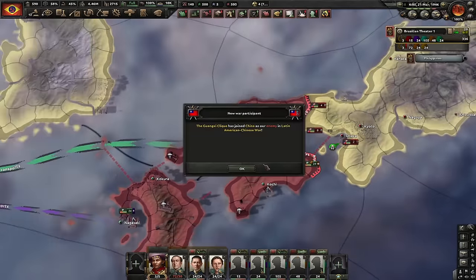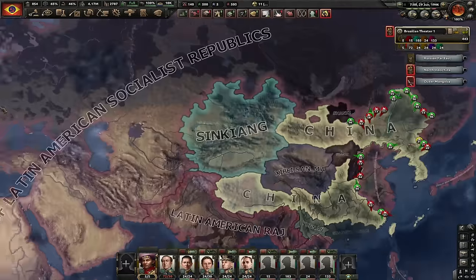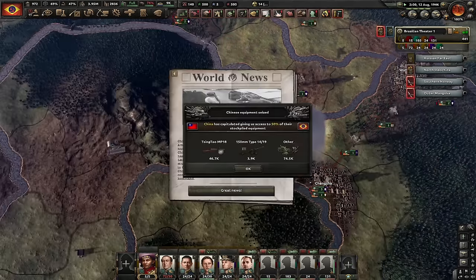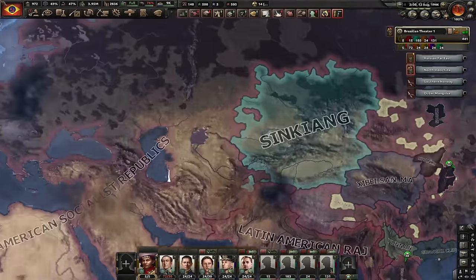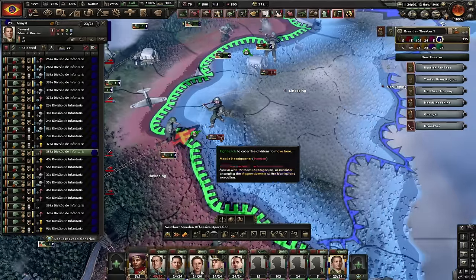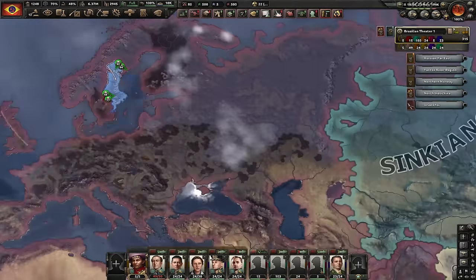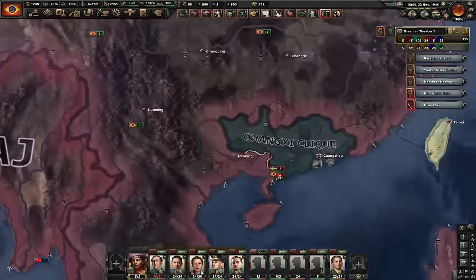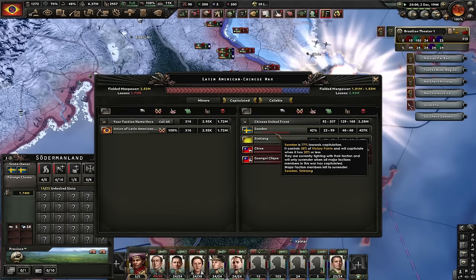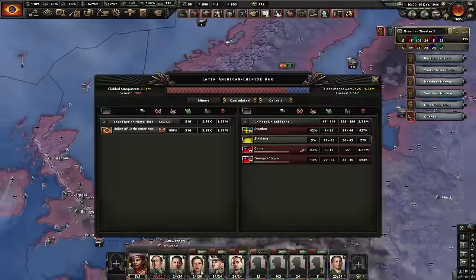Let's attack China. I'll start by pushing them out of Japan. They're doing force attacks. We managed to take Shanghai and Qingdao. Justification for Sweden is here — let's declare war on them and they joined the Chinese United Front. China is gone — I just have to capitulate Guangxi Clique and Sweden. There goes Shanxi and Guangxi. Wait — I found the school bus, we must take it out. I just hope Xinjiang doesn't become a major because that would be a major headache. They capitulate at 20% — okay that's better. We capitulated them and the major is Xinjiang.